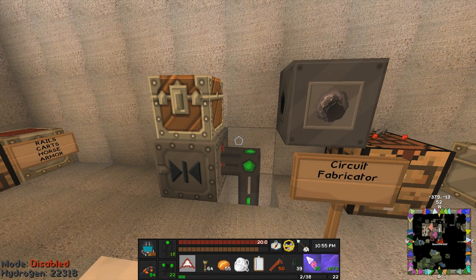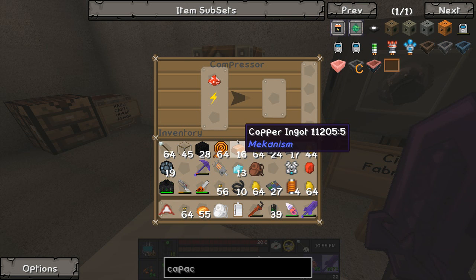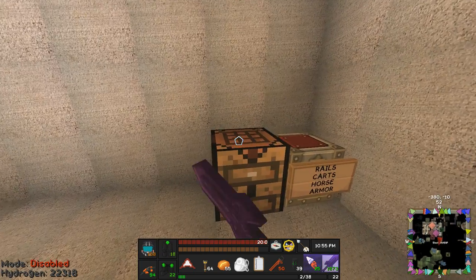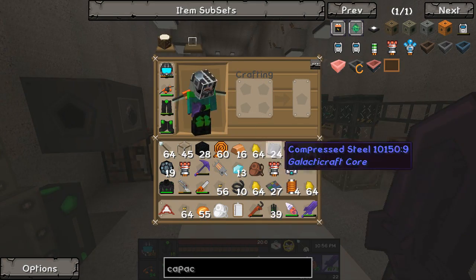There we go - I already made one. There's the second one. The capacitor is just two wiring units and one energy crystal. So that's an MV capacitor done.